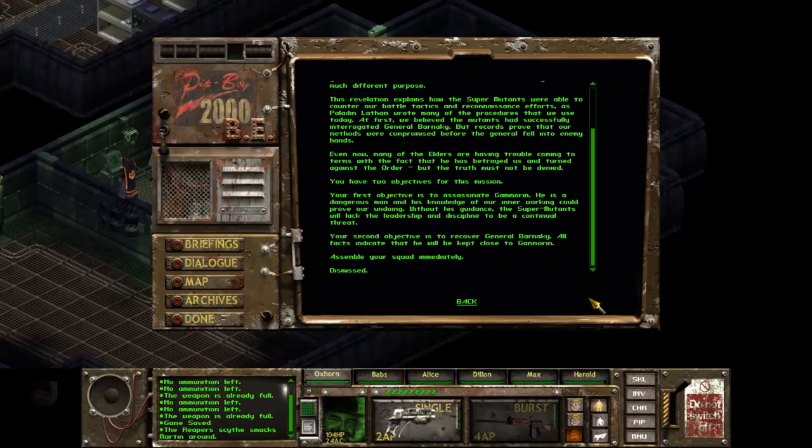You have two objectives for this mission. Your first objective is to assassinate Gamoran. He is a dangerous man, and his knowledge of our inner workings could prove our undoing. Without his guidance, the super mutants will lack the leadership and discipline to be a continual threat. Your second objective is to recover General Barnecke. All facts indicate that he will be kept close to Gamoran. Assemble your squad immediately. Dismissed.